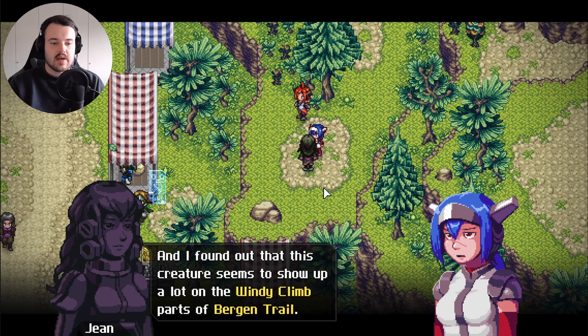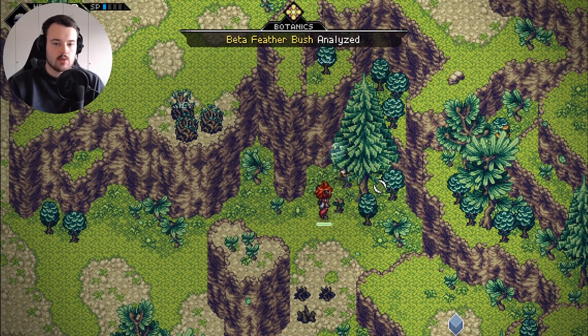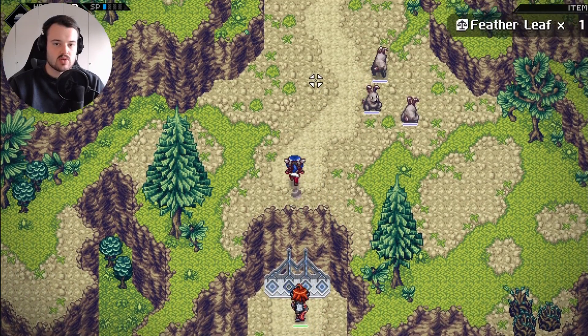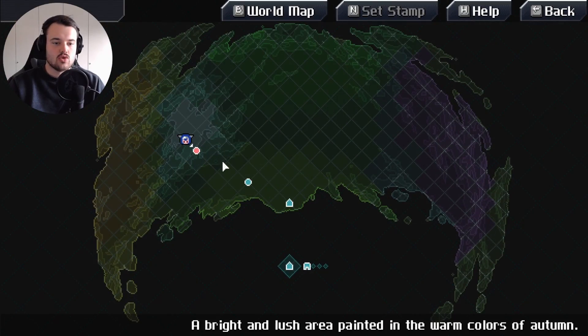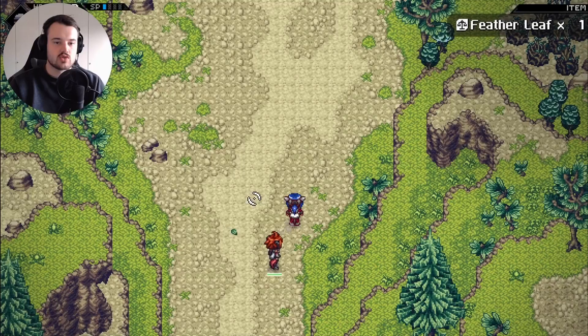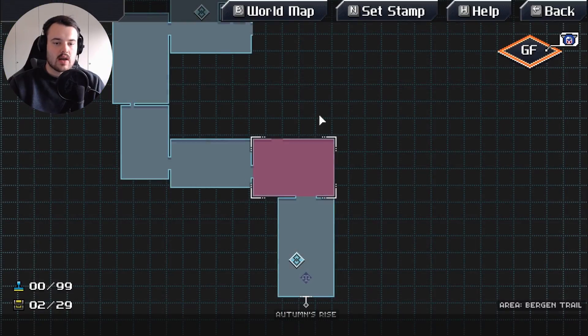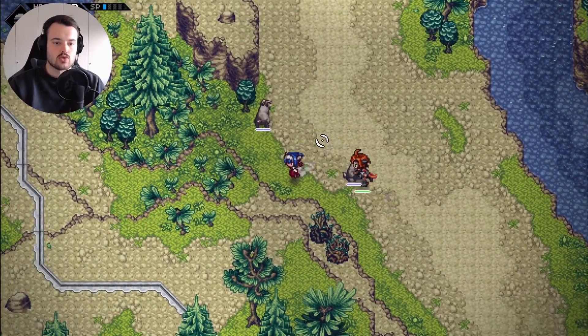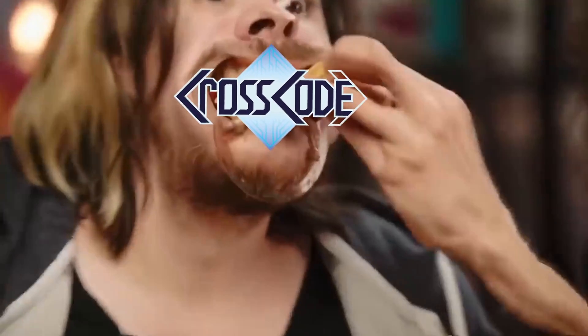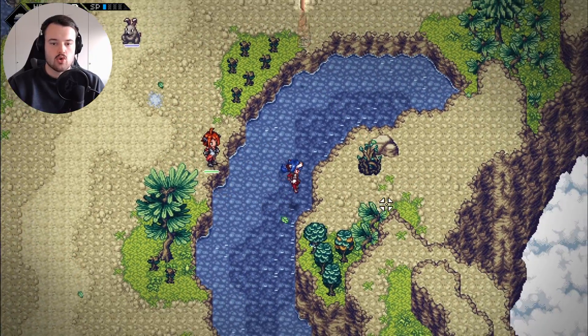Jean is somewhere at the Bergen Trail resting spot - there she is. We need five frosted carrots and a capture device. Let's check out this path at the top because we didn't last time we passed through. Looking at the world map, I've realized there are 29 of these little regions for me to explore still. And if you really love CrossCode and don't want the series discontinued, please let me know.